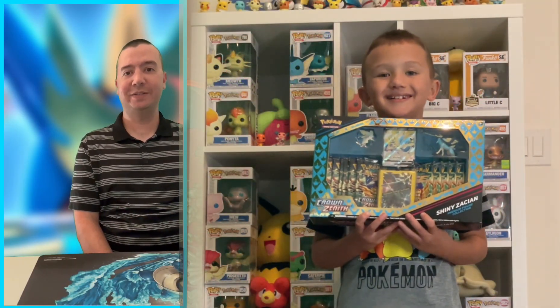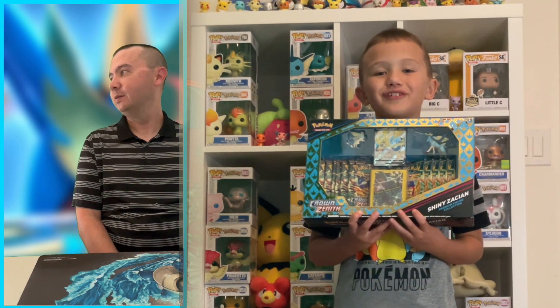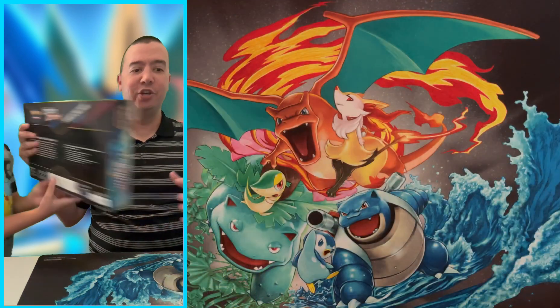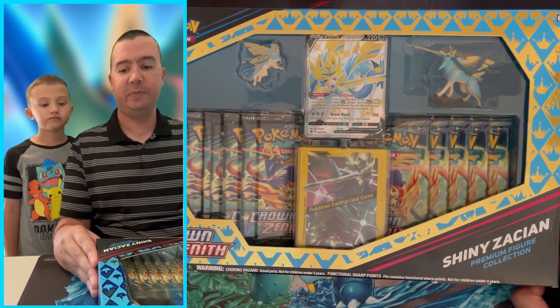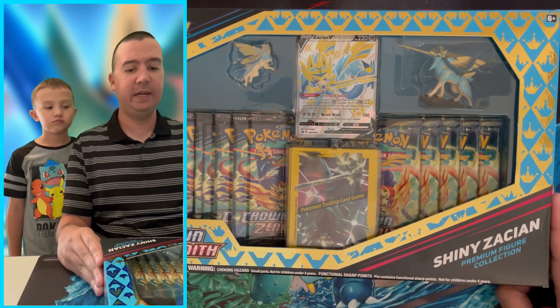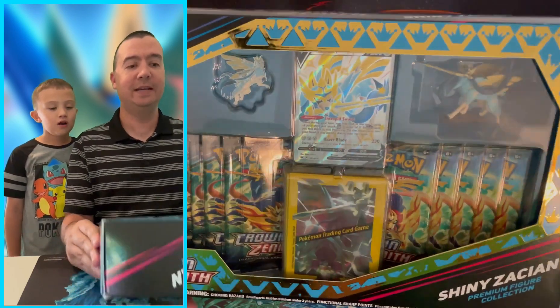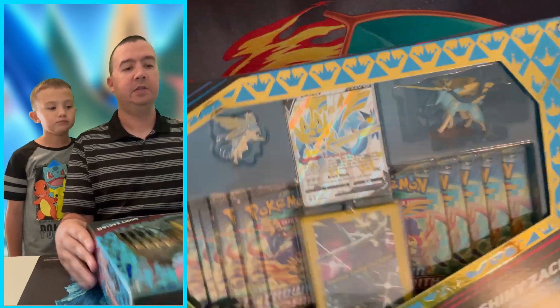How's it going chasers? Big C and little C here. Little C, tell them what we're going to open up today. We are going to open up the Crown Zenith Shiny Zacian box! That's right, the new Crown Zenith boxes are out. I believe this could be the last product finally of Crown Zenith — it's the Shiny Zacian Premium Collection box. This is a nice box. They also came out with one with Zamazenta, so we'll have to open that in the future.